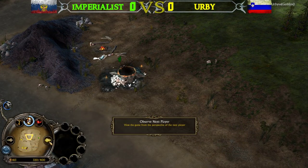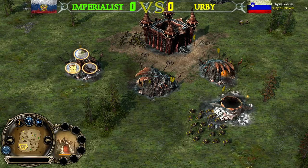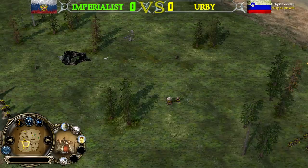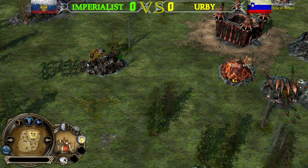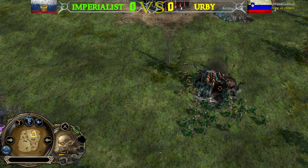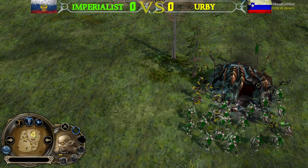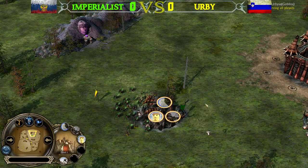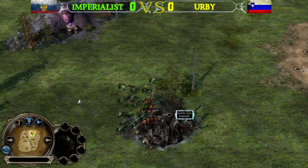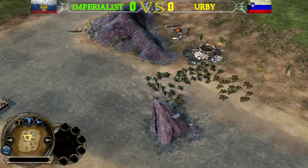After the exchanges, it's 450 command points for Imperialist and 400 for Irby after losing two tunnels versus one. Imperialist is not transitioning into the Fissure or Spider Pit yet. Imperialist is not microing well and nearly loses a Goblin Cave — and Goblin Caves, like Orc Pits, are the weakest production buildings in the game with only 1500 health at level 1. It'll be close, but Irby won't be able to take it down. The game was freezing a little — hopefully no lag issues for the players.